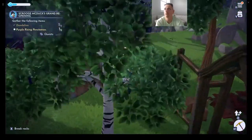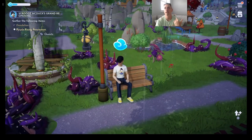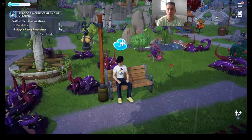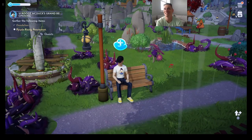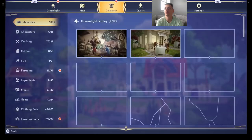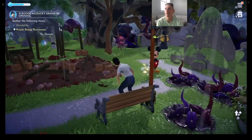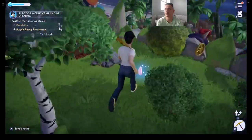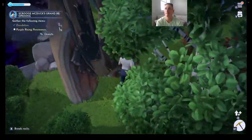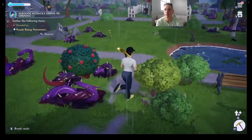Our magic is running low. When your magic runs low, you have a couple of options: you can sit on a bench, or you can go to your house. Your house is going to be the quickest. Sitting on the bench fills up your energy more slowly. While filling up, make sure you guys are subscribed and turn on your bell notification. Check your quest to see what else you need to do — we need white daisies and soft wood.